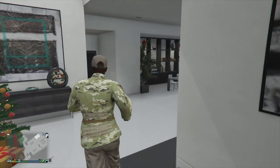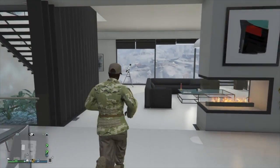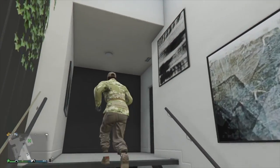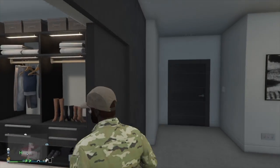Alright, once you have spawned into your apartment, you want to run upstairs — or go to where your bedroom is — and go into your closet so you can go ahead and save that outfit.